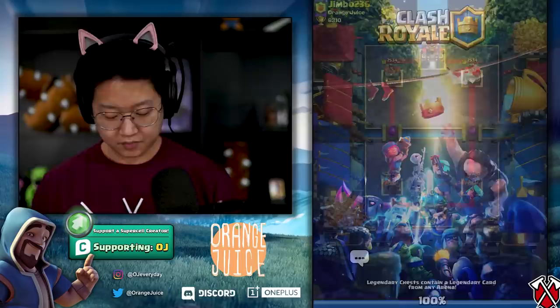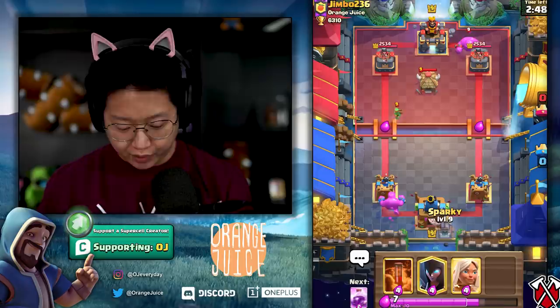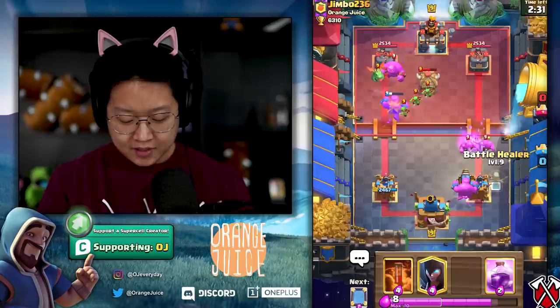Which unsuspecting foe will be crushed by me today? Oh, we have Jimbo - you don't even know what's up right now. I'm not even gonna acknowledge those elixir drops at the bridge. There's an Elixir Golem on the right side - that's gonna be one of the best decks. Obviously you want to tweak when the challenge is out, but we're doing it a little early. I'm gonna counter the heck out of that Elixir Golem on the right side.